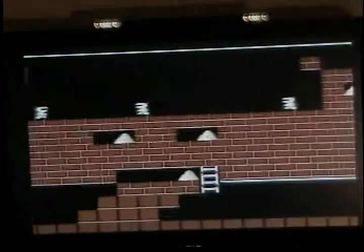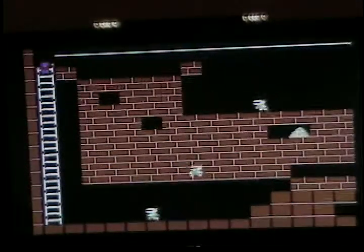Alright, let's see how we're going to get through this level. I'm not sure yet, but I'm sure I'll figure it out. Oh — false ground. Those guys can just come right through there. So that means... that way. Don't get trapped. I can probably do that too.